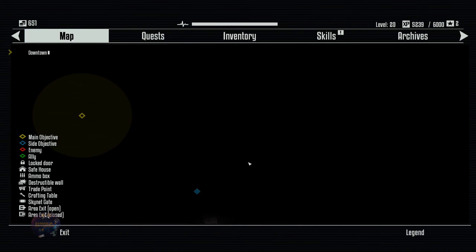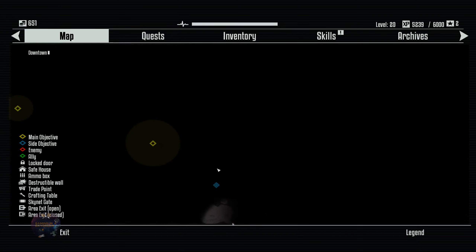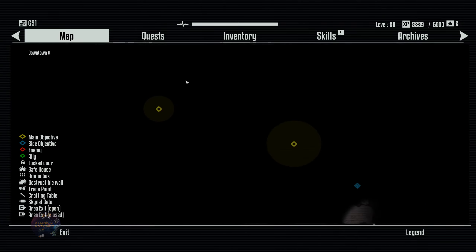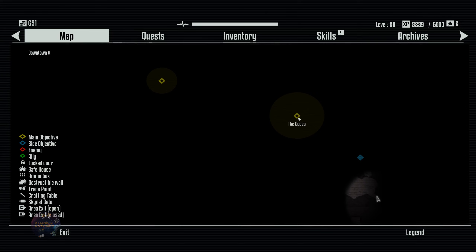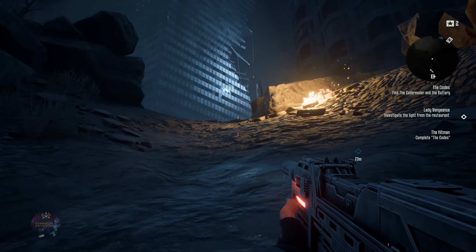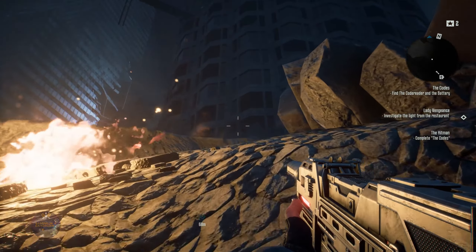Now we have to discover the map again. Don't tell me there's another scan at outpost. Well, those are fun anyway. There are two codes — he dropped two items. This place is on the way.